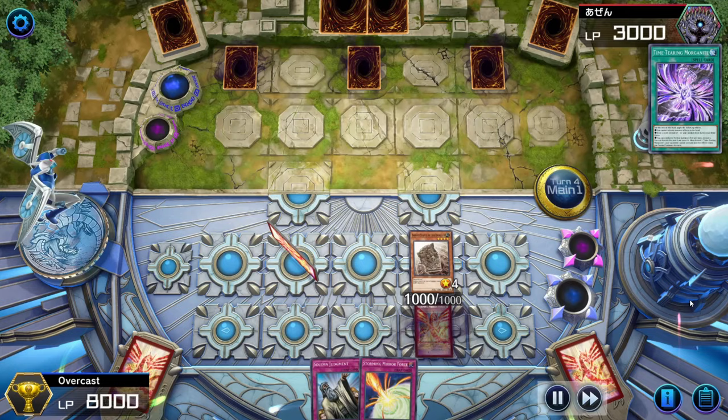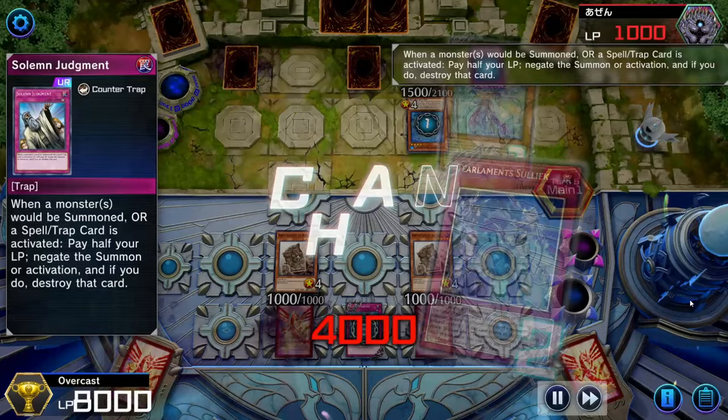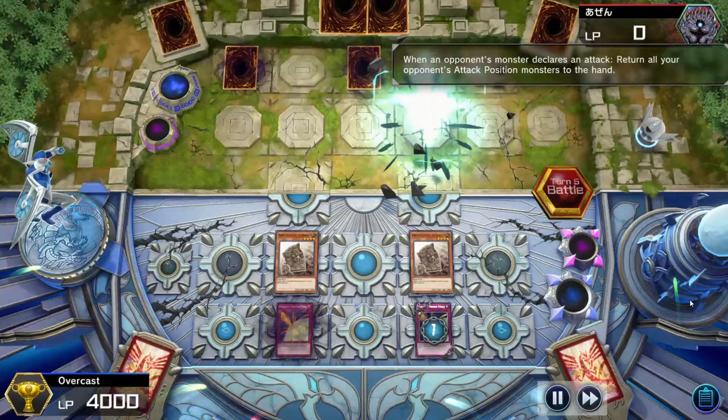During our turn, we flip our statue face up, and then we get 2,000 more points of damage in. And then we set 2 more cards and pass play. Then during our opponent's turn he normal summons, and activates the trap card Turlement's Suliek to try to negate one of our statues, but we respond with Solemn Judgment, paying half our life points to negate the trap card. And then our opponent mills 2 more cards off of Turlement's Kashitira, and then goes to battle phase. When he tries to attack our statue, we respond with Storming Mirror Force, and he surrenders the game.